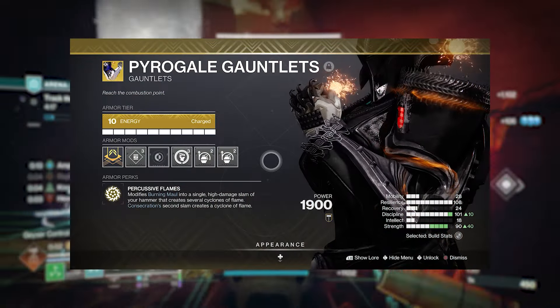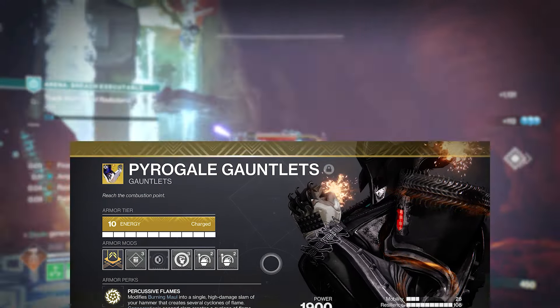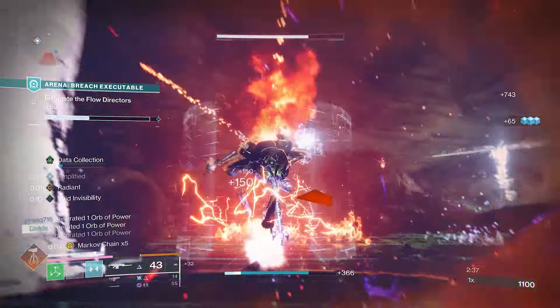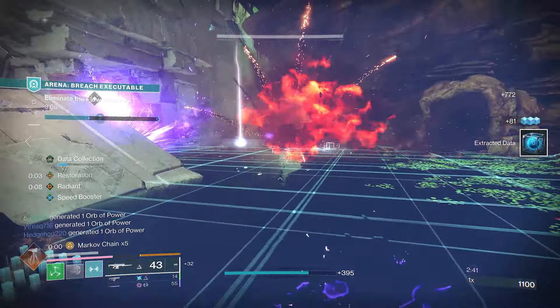I will cover a Pyrogale build at some point for a dedicated solar build, so stay tuned for that — but today we're going to become a true slamming king. Not only will we deal a crazy amount of damage with this build, but we'll have additional perks benefiting us due to being amplified, having Radiant, Restoration, and a bunch more. It's honestly an insanely fun build to use this episode.